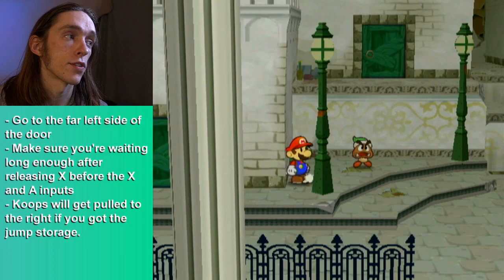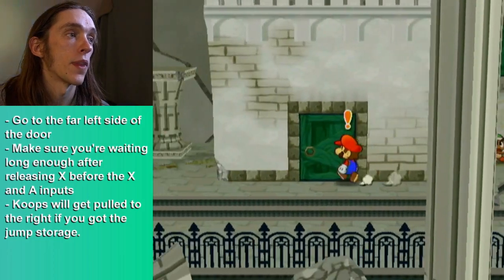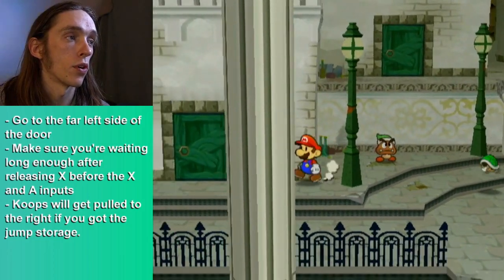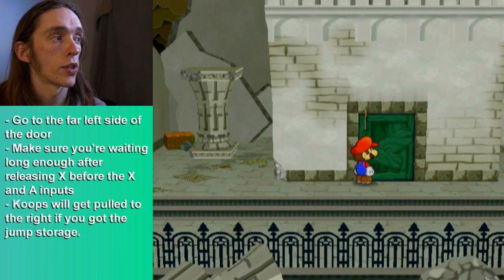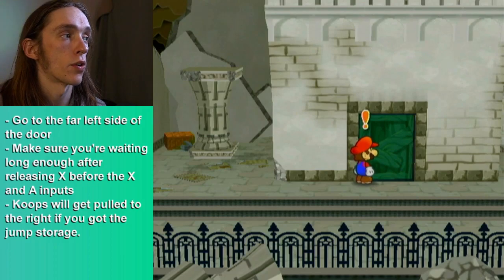In order to set this up, we're going to shoot Koops over here to the right. On the right side of the wall, we're going to run to the far left side of this door to where we can just barely see past the corner of the room.